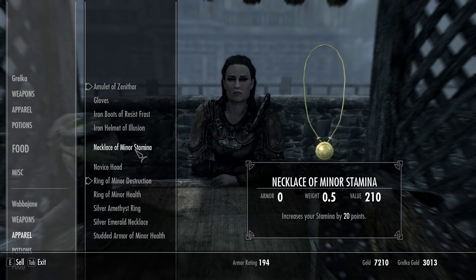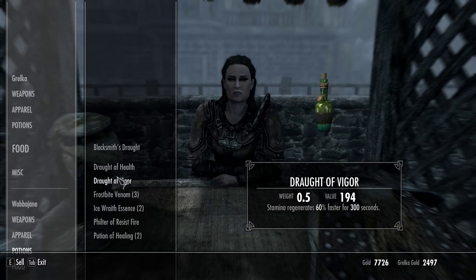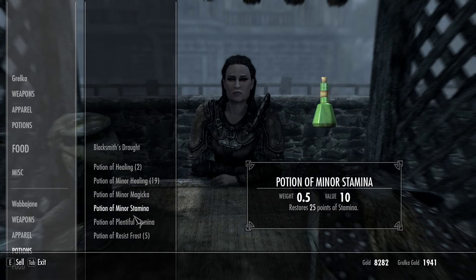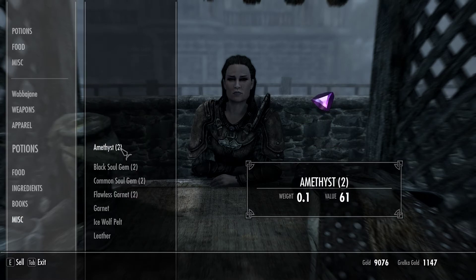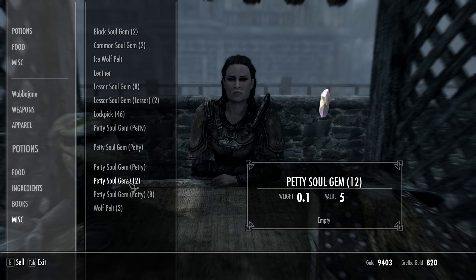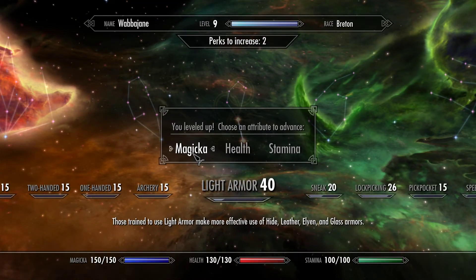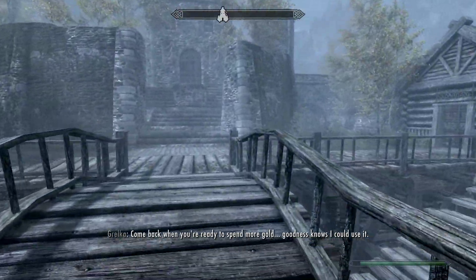Getting rid of the necklace of minor stamina, ring of minor health, ice race essence - get rid of all the junk we don't need. Some gems too. We're getting there. Oh darn, don't level me up yet! Alright, we're gonna be officially going in at level 10. I'm just gonna level up - I'm not gonna do any skill training this level. I'll put into health.